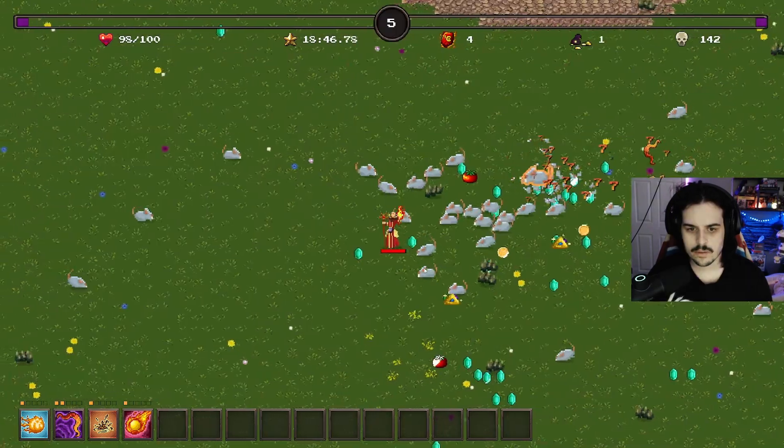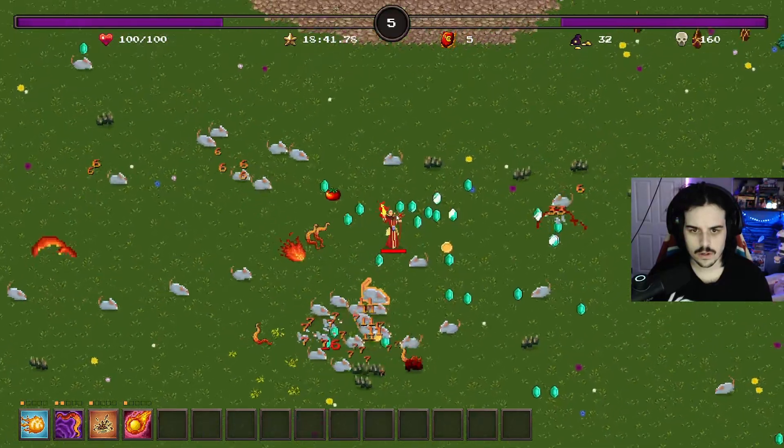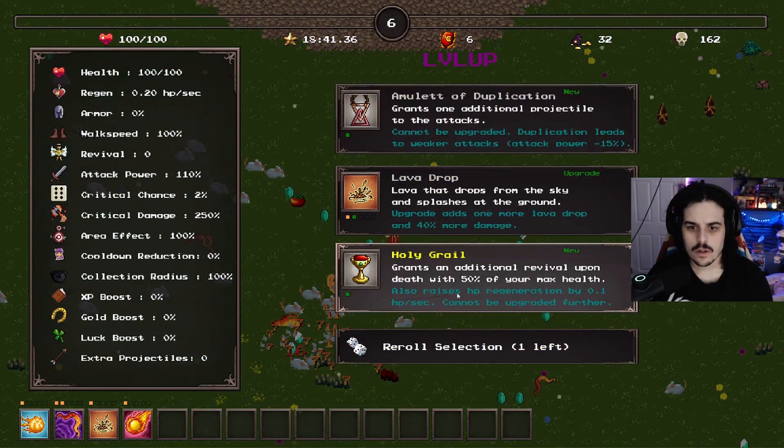Let's go meteor. Holy grail - grants an additional revival upon death with 50% of your max health. Oh, that's busted.